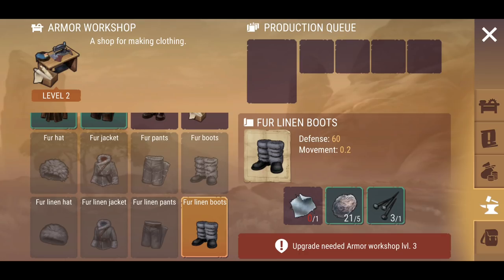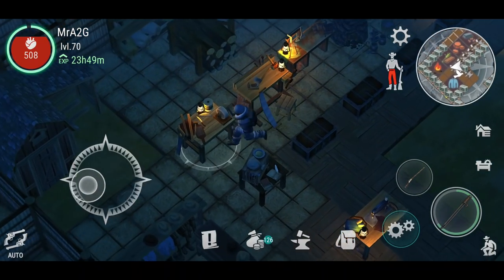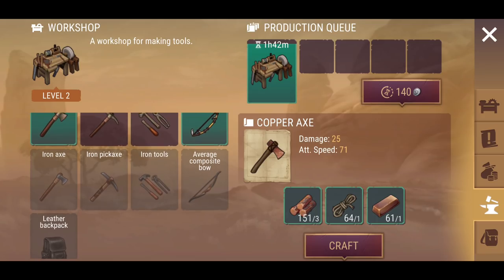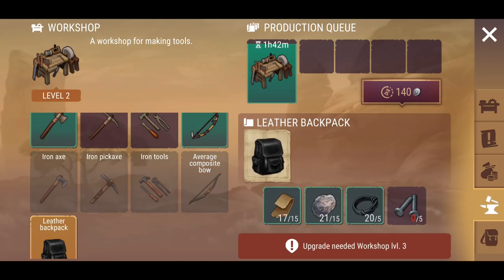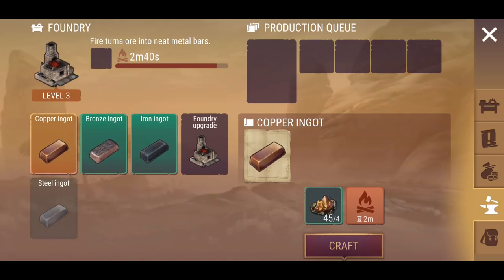The focus and emphasis for this update is obviously the upgrade path now for workstations and things like that. When the update dropped, they removed the ability for us to craft armor clothing. I'm guessing that if I upgrade this workstation to level three it should preview the next lot of clothes, which I'm assuming is going to be the armor. At the moment I'm also waiting for my workshop to go to level three — I've got access to the iron parts, and I'm interested in playing around with the average composite bow. And finally, we'll have the ability to craft our own leather backpack.